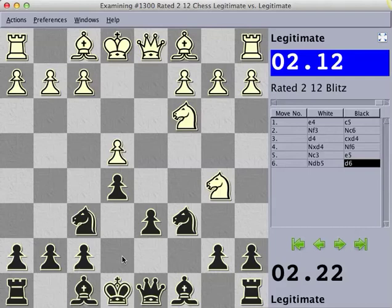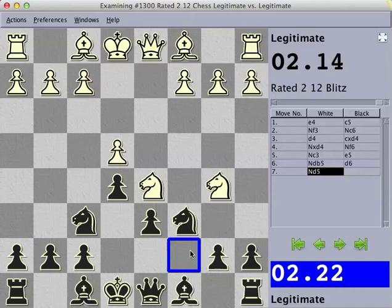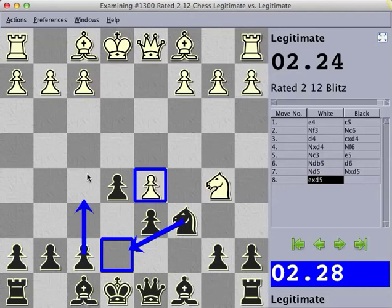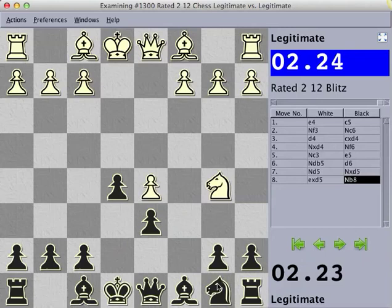From here, one move you'll see quite rarely is Nd5, attacking this square and trying to fork your king and your rook. This can be easily answered with knight takes, pawn takes. The queen doesn't usually take because knight back to here attacking the queen. And in this position you can choose between Ne7 putting pressure on the center and supporting that push — which does a couple of things — or I prefer Nb8, rerouting the knight eventually to a nice square after some standard moves. I also think it's a very unexpected move, so I usually expect people to play Ne7. You're mostly fine in these positions. You won't usually see Nd5 played though.